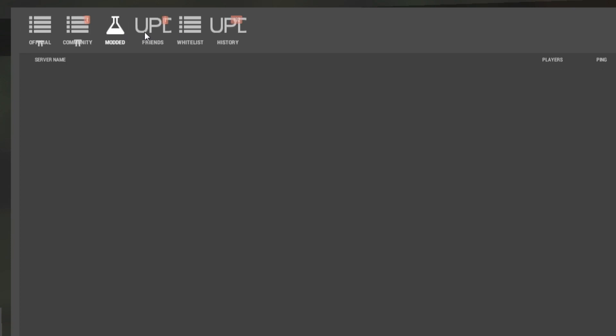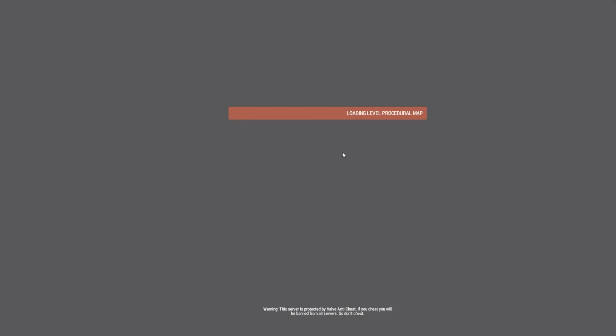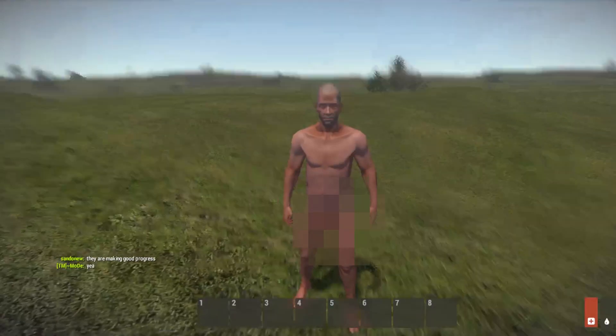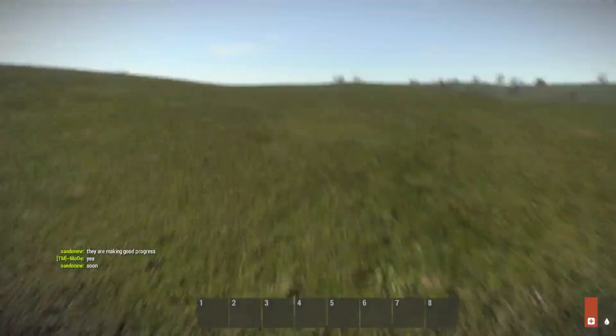Just double-click on the server and you'll start loading the game. You'll notice the load screen is a little different — that's how you know you're in the right area. Then you just wait for it to pop up. Usually when you first get into the game your guy will just be laying on the ground sleeping, so you just left-click, wait a few seconds, he'll jump up and it'll pop into first person view and you can start walking around.